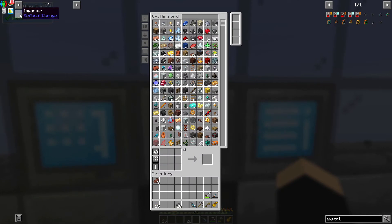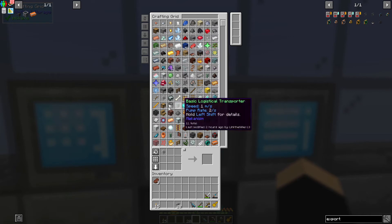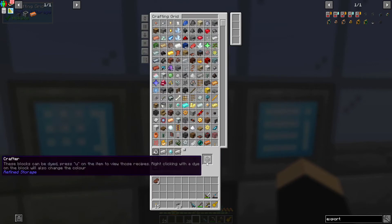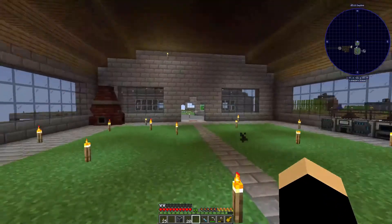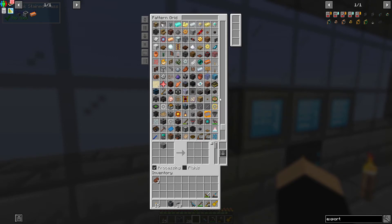If we wanted to get fancy we could do - it already exported all my quartz! We're screwed. What we could do is just do the obsidian - so obsidian is just this, equals - I don't have any obsidian.